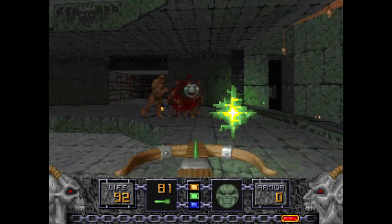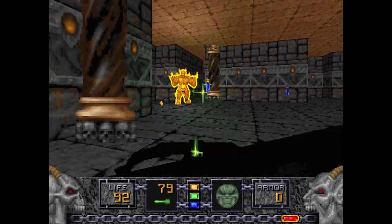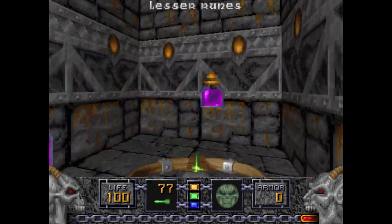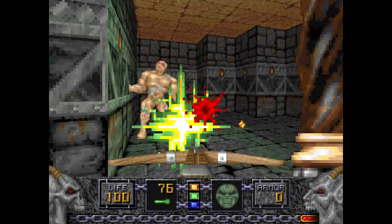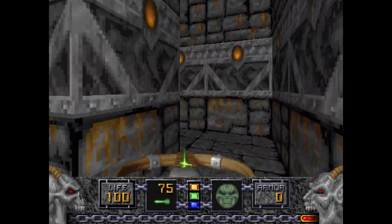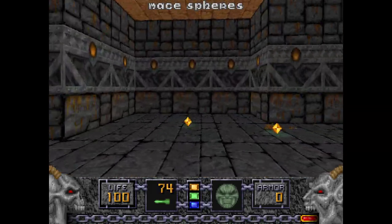Some Golems will open up from these areas too, so deal with them. Make sure they don't corner you, but if they do, they have low health, so they're not too tough. These Nitro Golems will probably give you some trouble though. Wings of Wrath are here in this hidey hole.